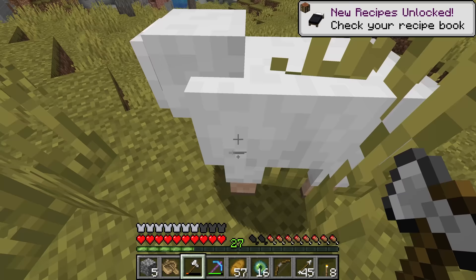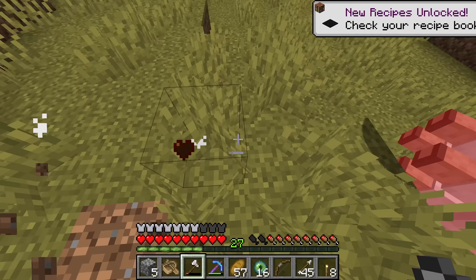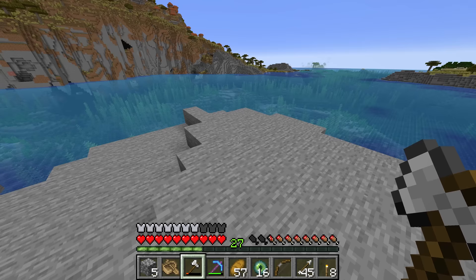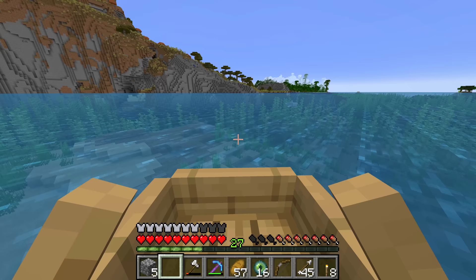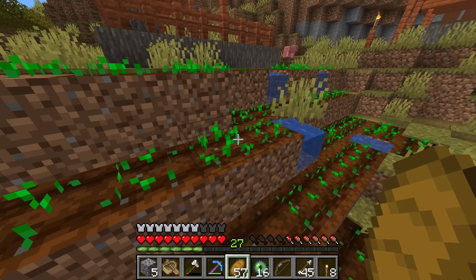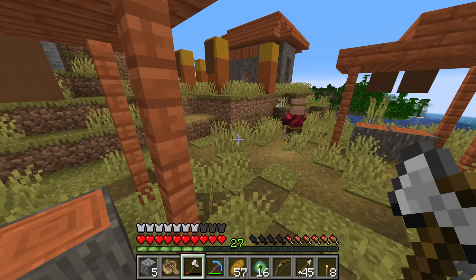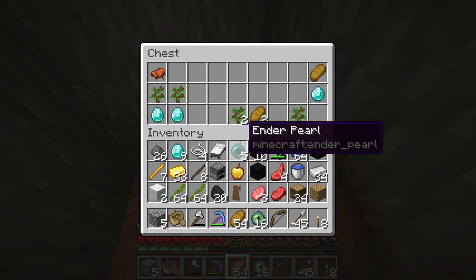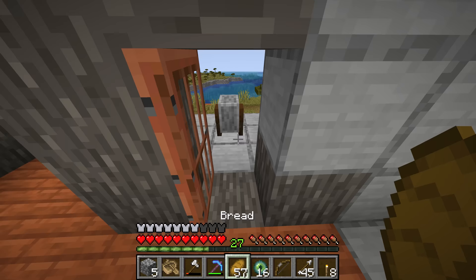A really good thing to do if you can is to try and kill a bunch of animals on your way there, as when fighting the ender dragon you need a really good food source. Meat from mobs is always going to be better than potatoes or bread. There happens to be a village nearby on our journey, so we may as well head there and try to get a bunch of food so when we are fighting the ender dragon we have high saturation. There is a blacksmith over here and it looks like there were three diamonds in this blacksmith chest — always a good idea to look in structures you see on the way to the stronghold.